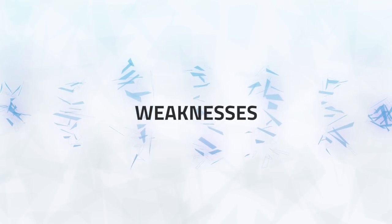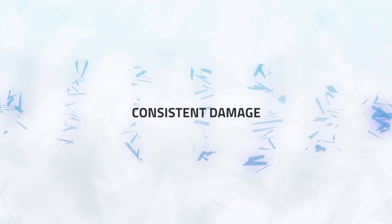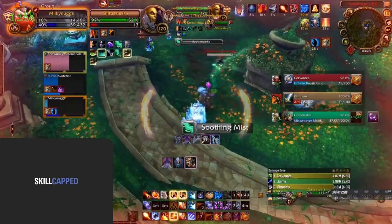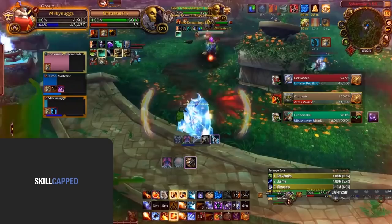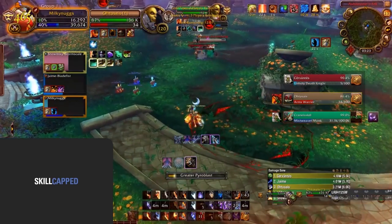Now let's take a look at the weaknesses of this composition. Consistent damage is not a strong point of either elemental or mage. When up against certain comps that can deal with burst damage well and have many cooldowns to rotate for your burst windows, you can often struggle as your consistent damage is on the low side.